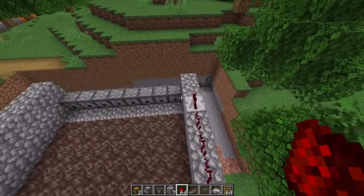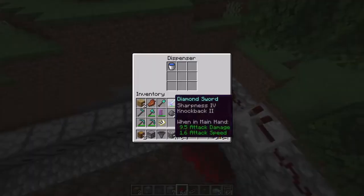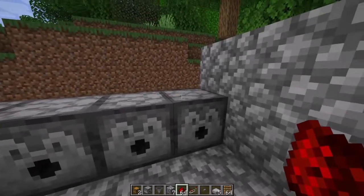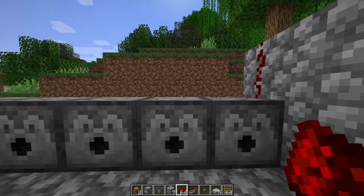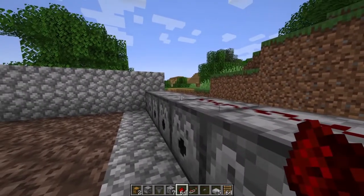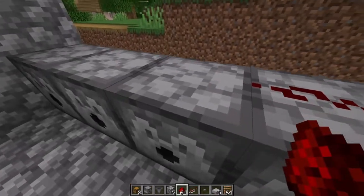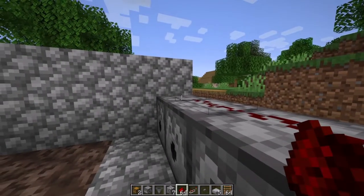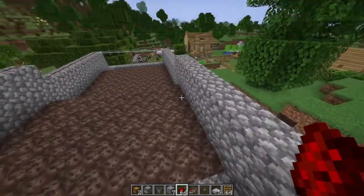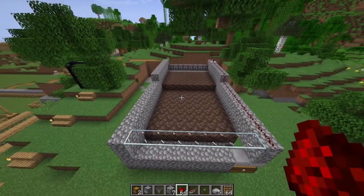Once we have accomplished that, we are going to carry on with the redstone dust, and we need to place it on top of the dispensers as well. To do that you're going to have to crouch — not my very best technique, but we are getting by. So do that on top of the dispensers with the redstone dust as well — very important. This is how it should be looking.